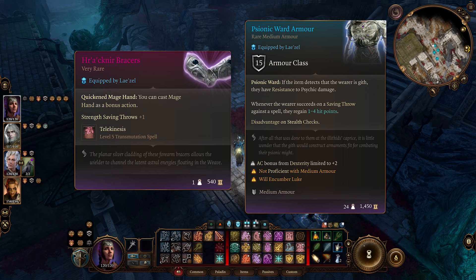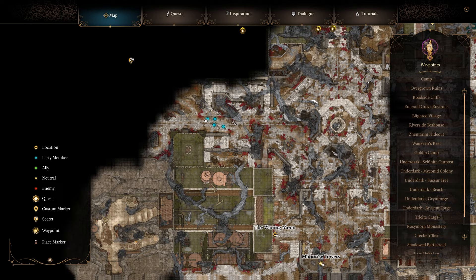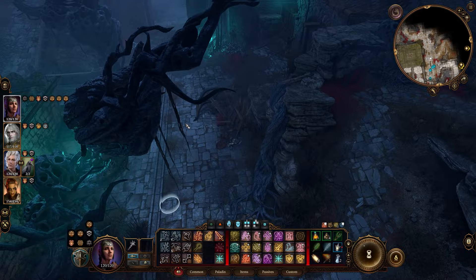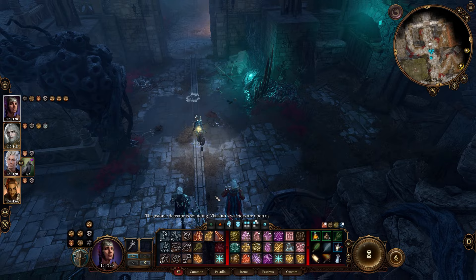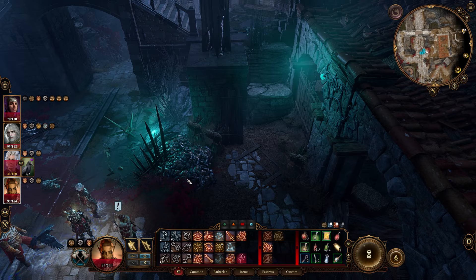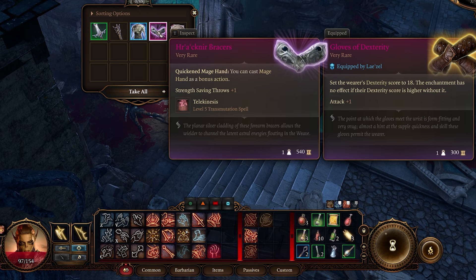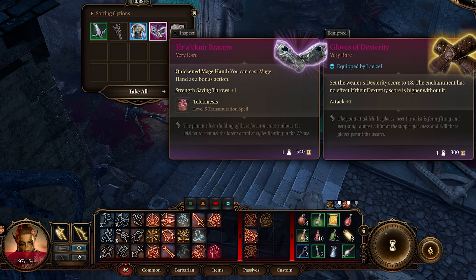Next up we have the Hierachnir Bracers and the Psionic Ward Armor. You'll need to go near Moonrise Towers, then go to the west, and you'll get ambushed by Githyanki from atop this bridge. Once you finish killing all of these Githyanki, the boss one will drop the items we're looking for. Once the Githyanki ambush is defeated, loot the boss and get the Psionic Ward Armor as well as the Hierachnir Bracers.